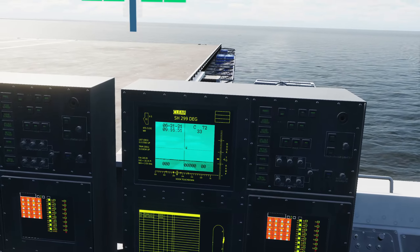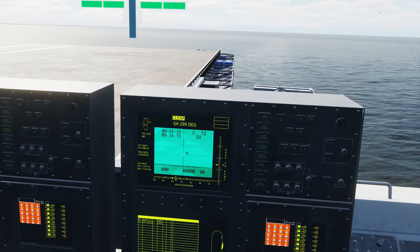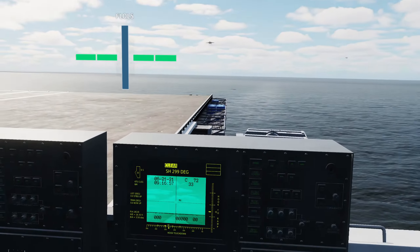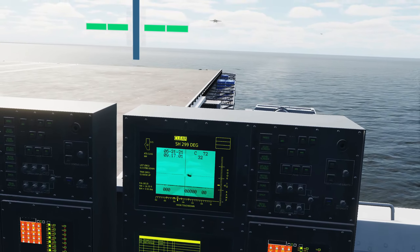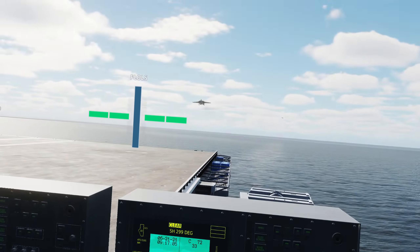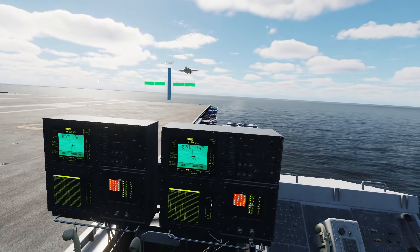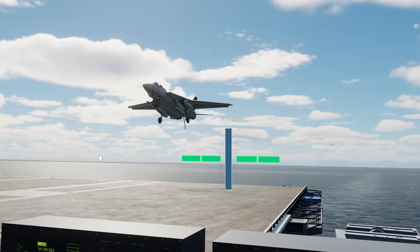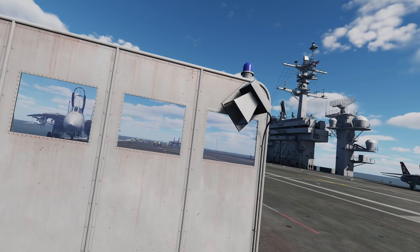You're drifting left, come right, little high. Come right, little high. Approaching glide slope, approaching centerline. Little blue — fly off.